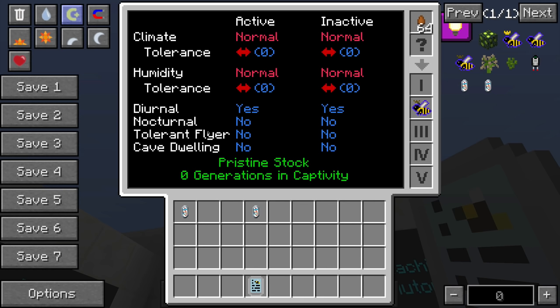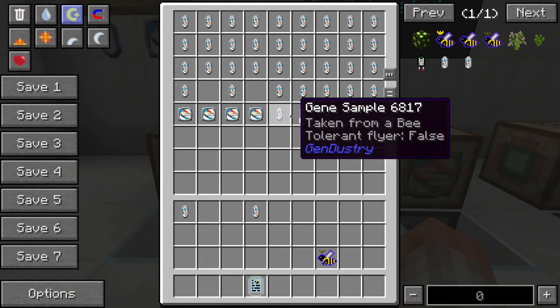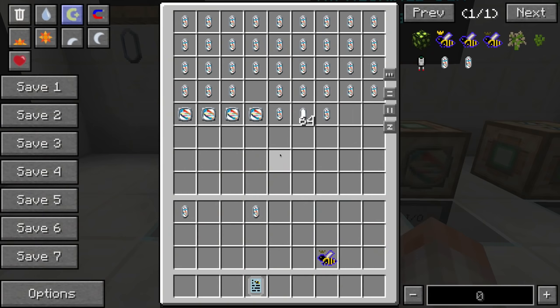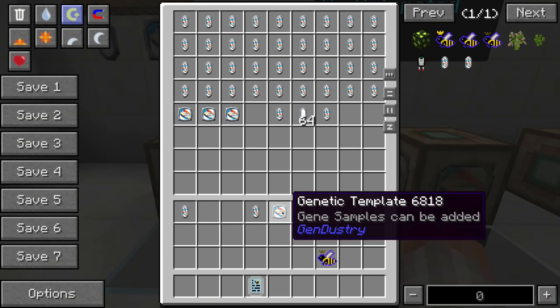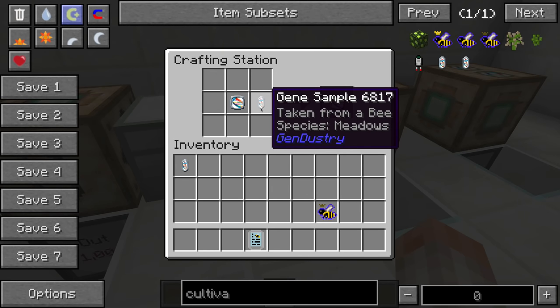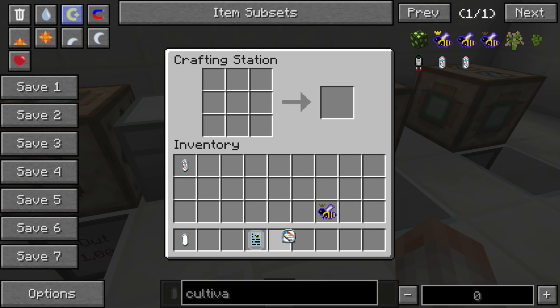There are up to 13 different traits. Opening the BeeAlyzer shows all the traits — climate, humidity, day/night activity, raining, cave dwelling, and more. With the genetic template, you put it in a crafting grid with the desired gene sample and it tells you that's 1 of 13 chromosomes inside the genetic template. Select it, and you get your gene sample back — you don't lose these. It will show what chromosomes you've filled out when you shift-hover.